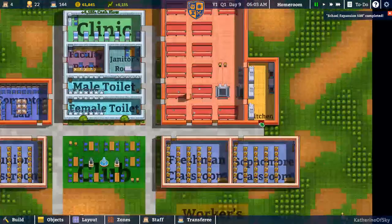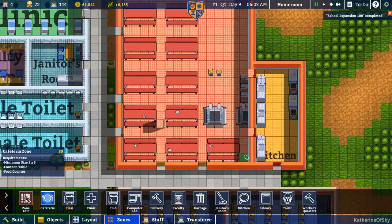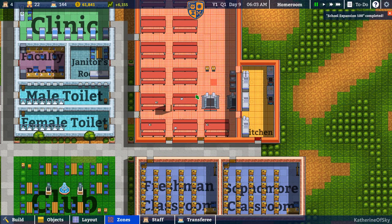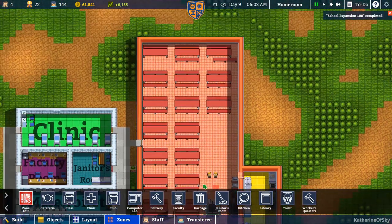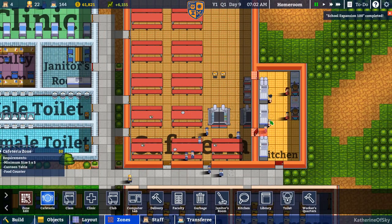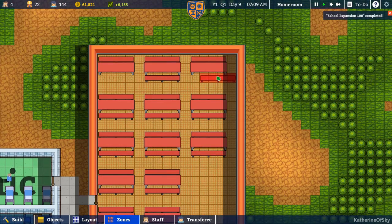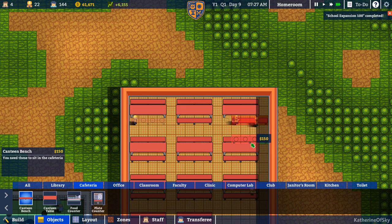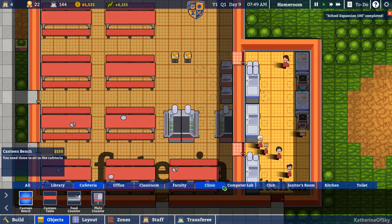I want to see what's going on with the zone issue here. Pause. Zones — cafeteria, I need a cafeteria. It doesn't want to take it. Why is that a kitchen zone? With a little bit of fiddling I was able to get the cafeteria zone to be the entire room — that was very useful. I had a misplaced bench over here, I need to build one over there. Let's just get our canteen bench placed there and then another one placed here.